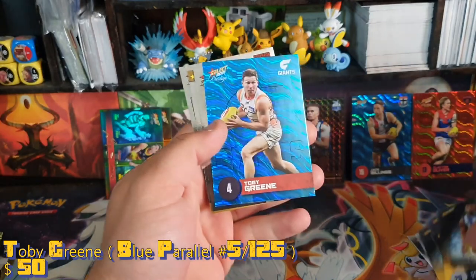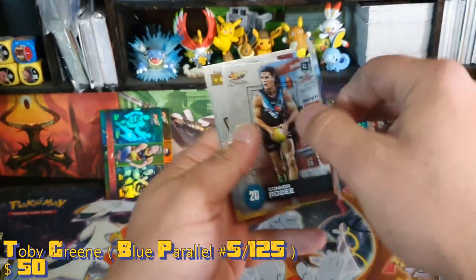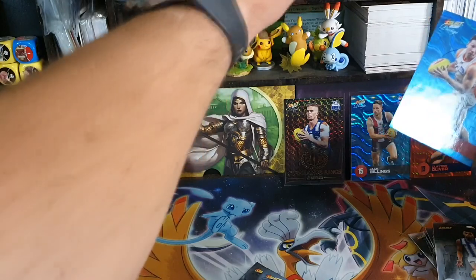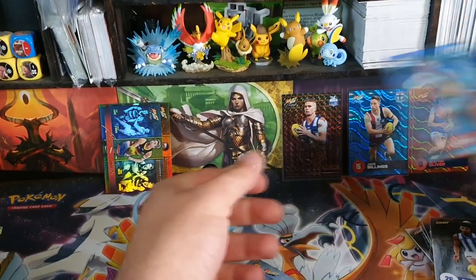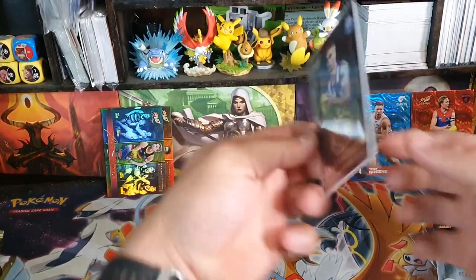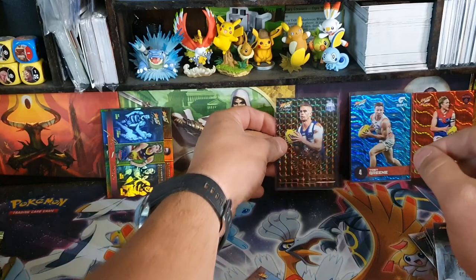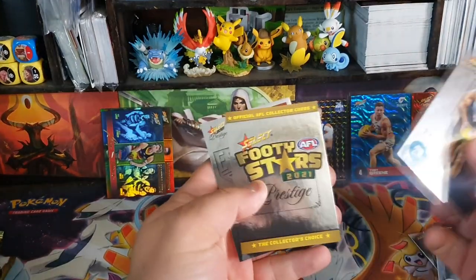Thomas, Ryan, Sidebottom, Doherty. We've got another blue — this will be our second one. This time it's Toby Green of the Giants, numbered five of 125. It does say their numbers on the back. The front is even nicer. I don't know if it would say it on the back of this one — no it does not.